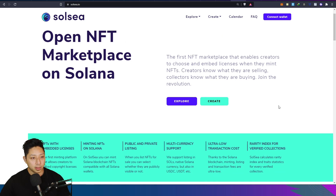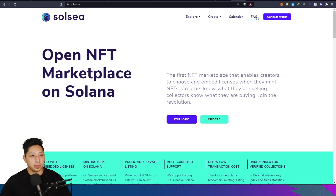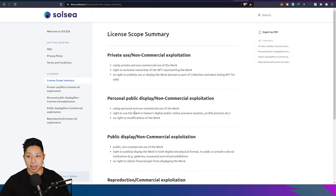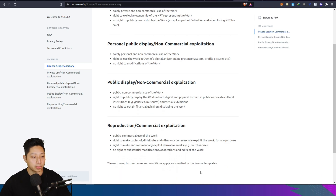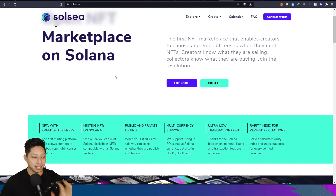One of the call-outs for Sol-C is that they're saying they're the first minting platform that allows creators to embed copyright licenses. What does that mean? If you go to the FAQ, you'll see that it gives you a drop-down option when you start minting something and it says you can license your NFT with specific rights for the person that buys it. They're the first NFT marketplace that allows you to put a license in there.